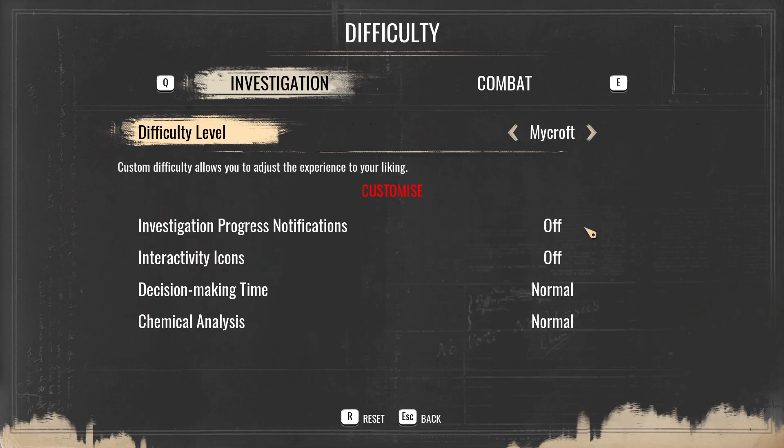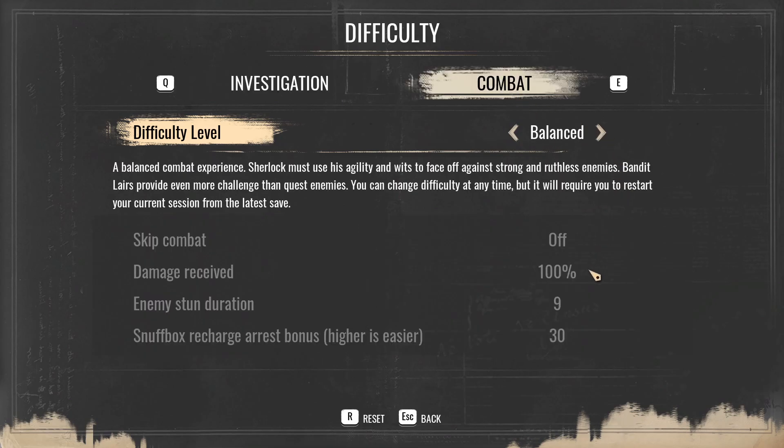Although the harder settings are tempting, I'll go with the custom version where I can customize. I'll keep the notifications off but keep the decision making time normal, because English is not my native language so it will take a little time to read. I keep it normal and may change to harder as we go.